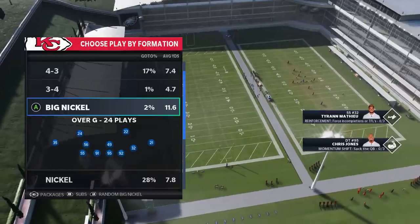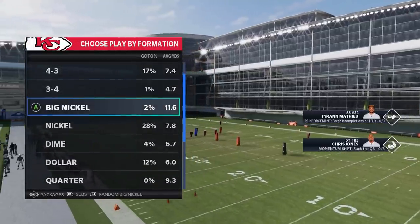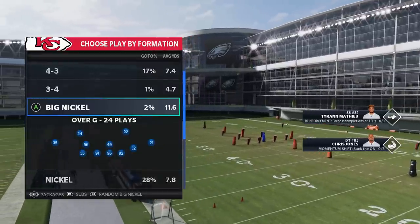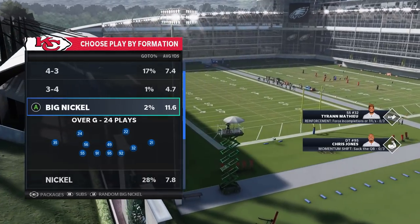They just put out a November patch, which patched the disengaged blitz. There still is a pretty popular blitz going around out of the Big Nickel Over G, which is an outside blitz.